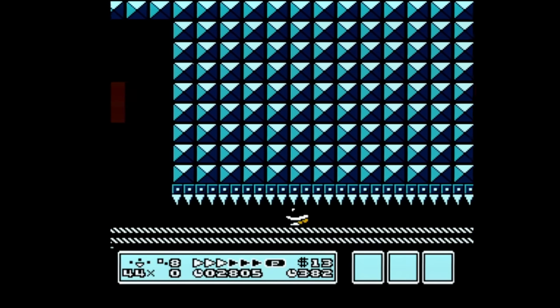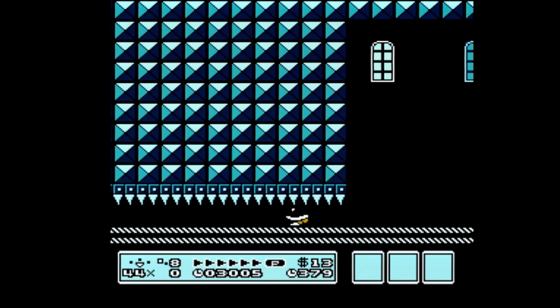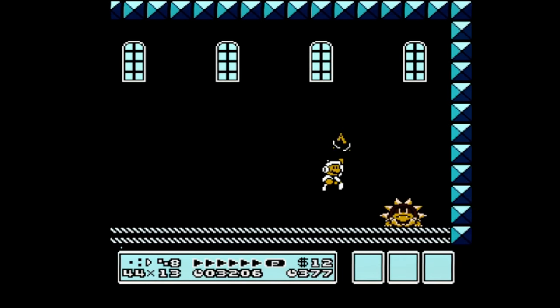If you hit Boom Boom too fast with Hammers, just like a star, you can overkill World 8-4 Boom Boom to get an upside-down orb.